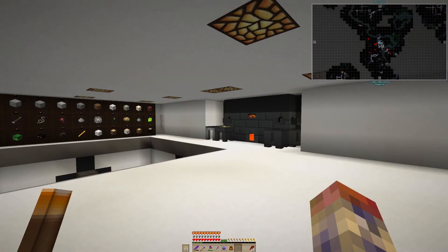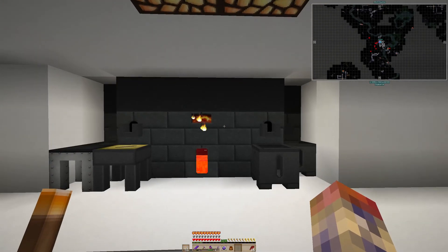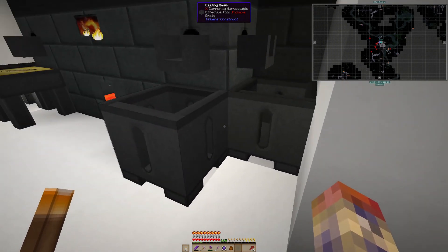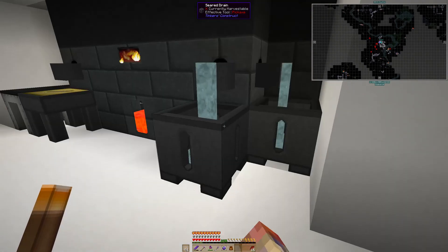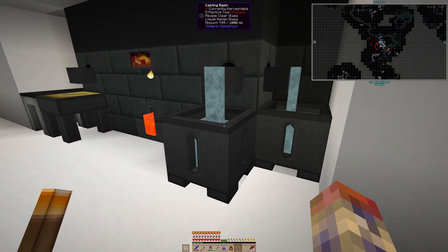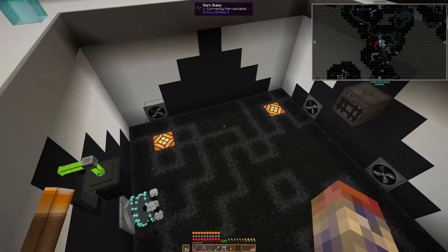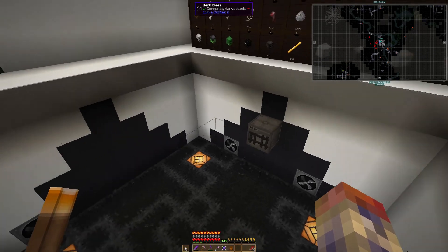Alright everyone, welcome back. We've now got our smeltery all set up and in place. Underneath these two casting basins we have set up some endorio conduits, so it will just suck those blocks straight out, which saves me a job. I'm keeping this running every now and then because it is super power hungry.